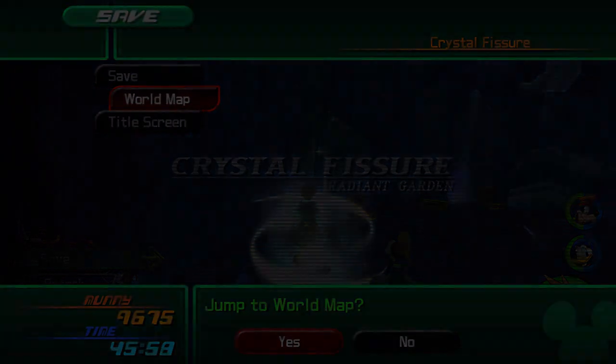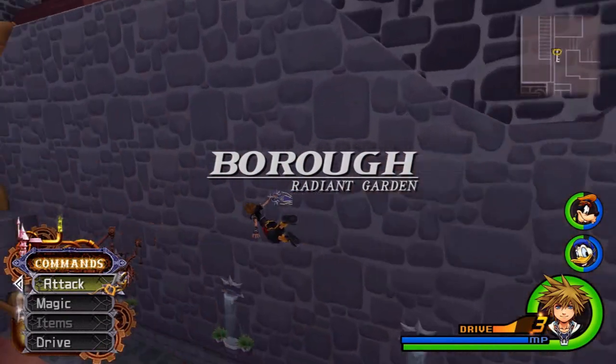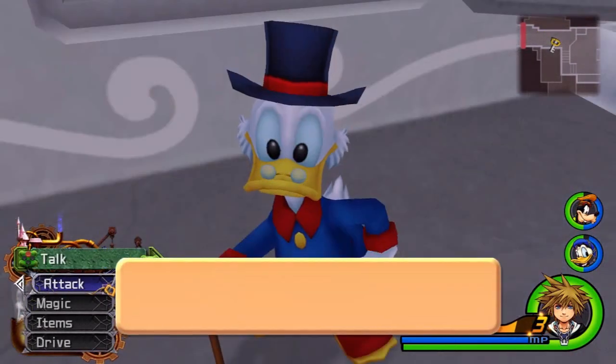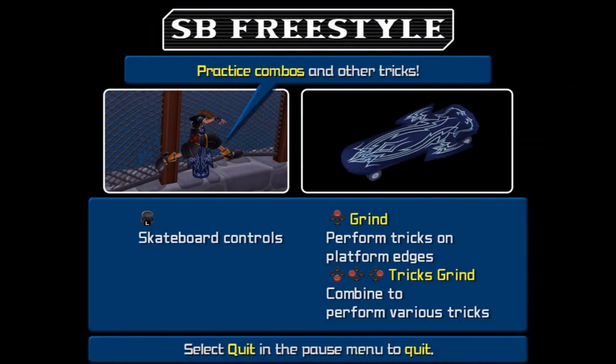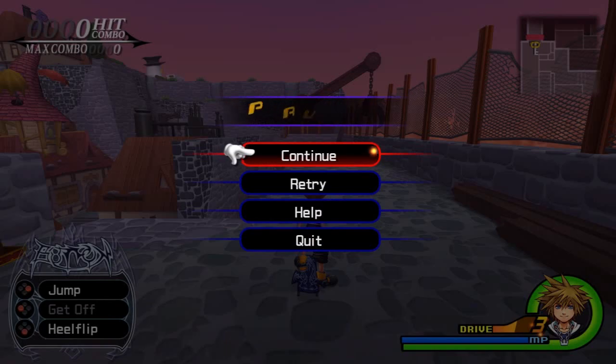I'm going to go back to Hollow Bastion — I keep calling it Hollow Bastion, but it's not Hollow Bastion, it's Radiant Garden. Asking Scrooge McDuck will activate a minigame for us. So basically it's just getting high points — it's entirely optional.